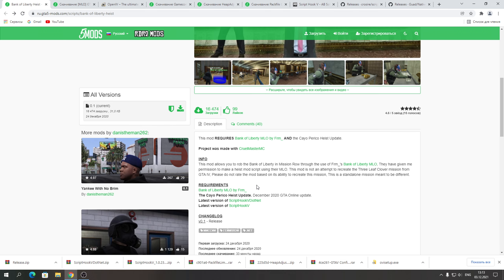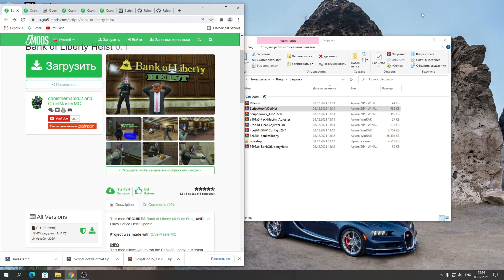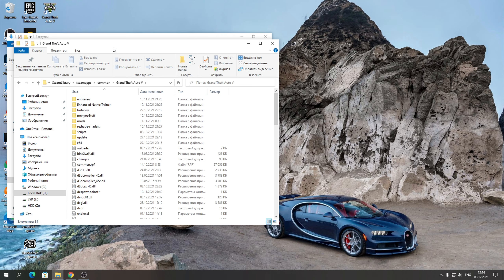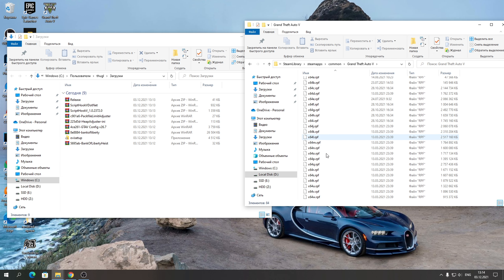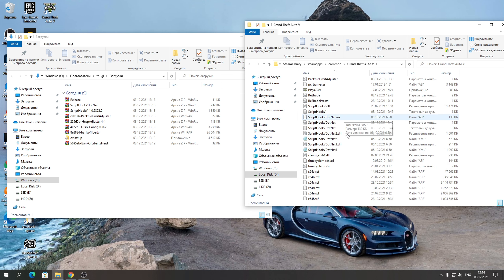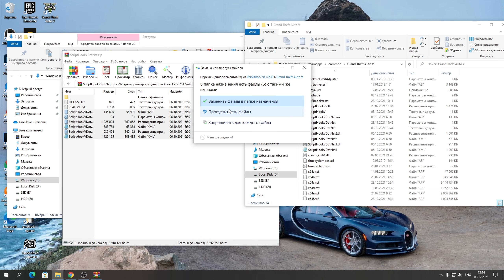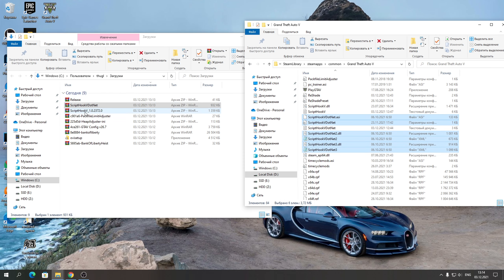Только после этого устанавливайте моды, потому что со старыми обновлениями этот мод не работает. Давайте приступим к установке. Нажимаем «Показать папки» и открывайте корневую папку с вашей игрой — там где у вас находится ярлык и все приложения RPF. Сюда закидывайте сначала самые лёгкие файлы: .NET, Script Hook — вот эти все файлы выделяете и перебрасываете. Открываем Script Hook 5 обычный.